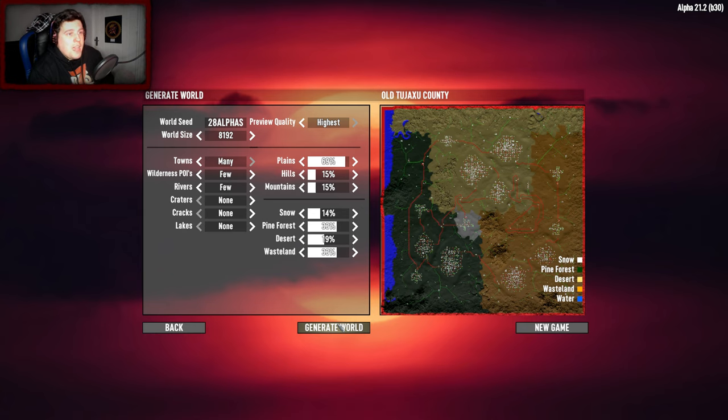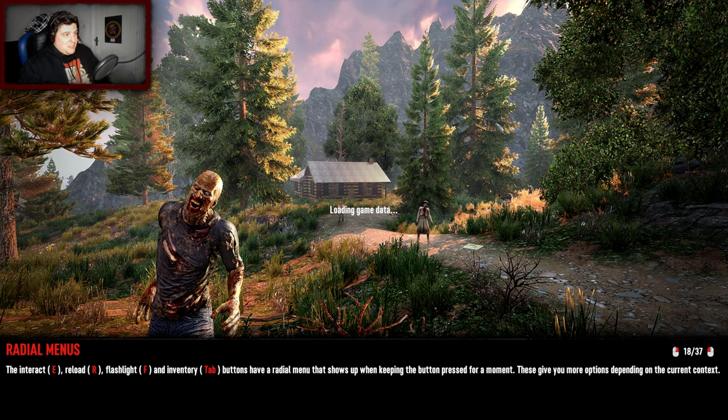An okay amount of cities in the wasteland - the wasteland is the orange and the desert is the yellow. It does have a little color chart down on the bottom right. Tiny snow biome, that's hilarious. We've got a very small amount of rivers because I put a few towns in - some wilderness POIs, that's pretty good. Oh I'm so nervous, I don't know what I got myself into - headshots only, fire and explosives.